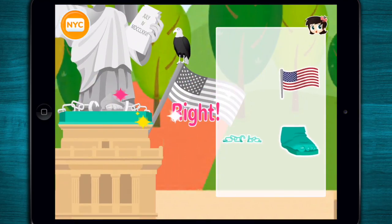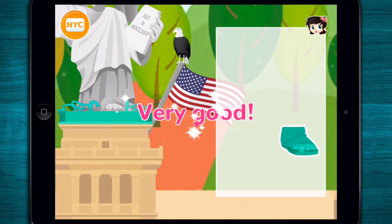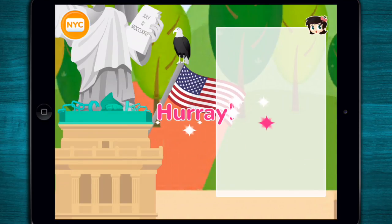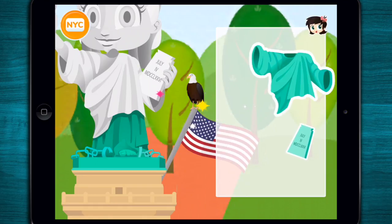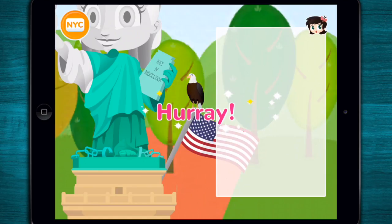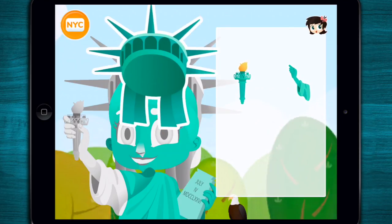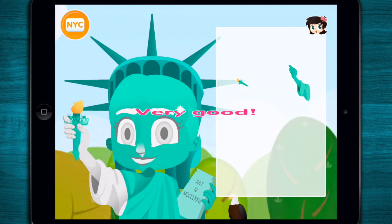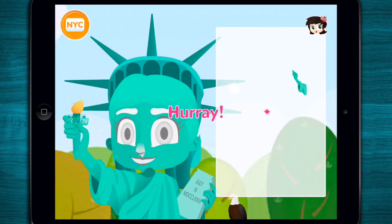Pedestal. Right! American flag. Great! Shackles. Very good! Feet. Hooray! Legs. Right! Bald eagle. Great! Body. Very good! Book. Hooray! Head. Right! Crown. Great! Torch. Very good! Arm. Hooray!